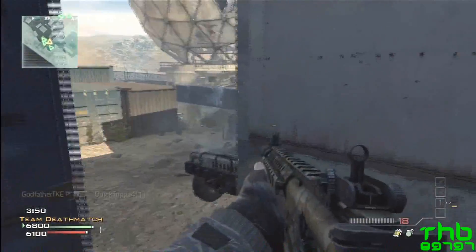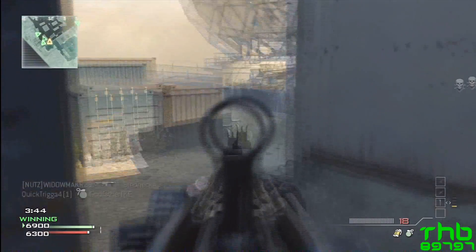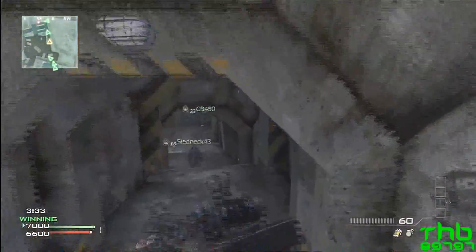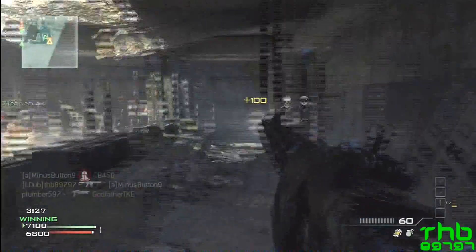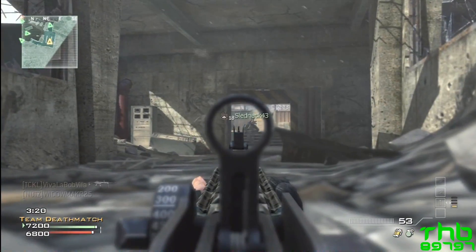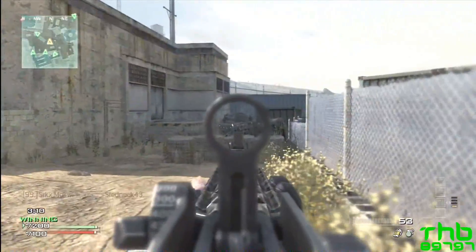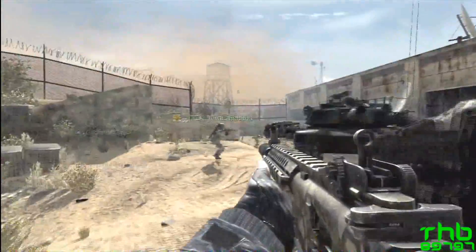Overall rating: I give the CM901 an 8 out of 10. This gun is really good. The only downside is the fire rate, and you can partially solve that by putting on the shotgun or grenade launcher attachment. Despite its low fire rate, the gun is perfectly manageable and just as good as the SCAR — if not better. I actually have this on one of my custom class setups.